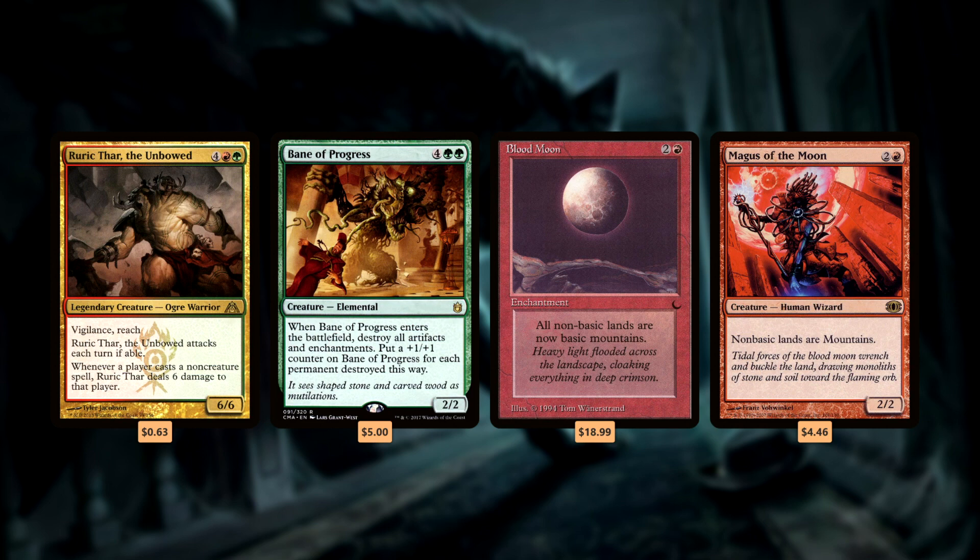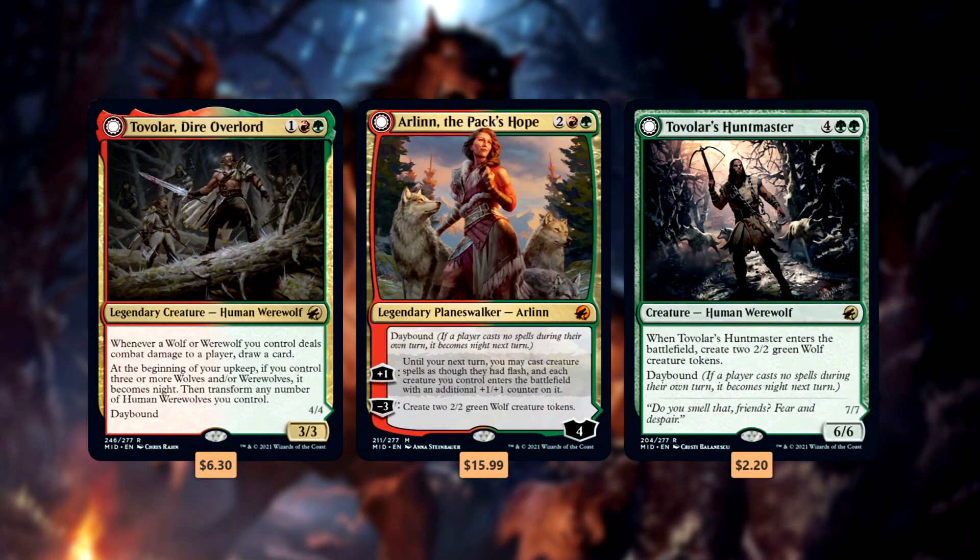Just make sure that your playgroup is cool with it. So our game plan is very simple: play a bunch of werewolves, then transform them various ways — like our commander Tovolar, or flashing them in, or preventing our opponents from casting multiple spells. Then finally, shred our opponents with our huge undercosted beaters. Simple yet very effective.